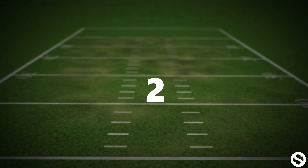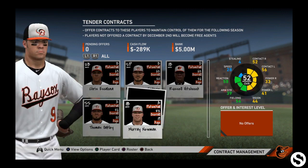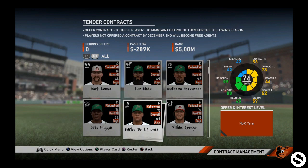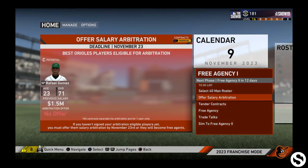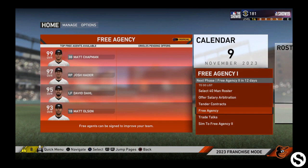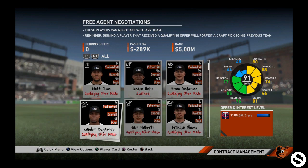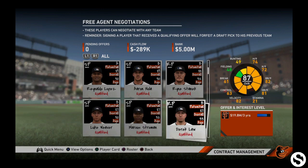Number two: international free agents and a general free agency overhaul. Some of the best signings in MLB are international free agents — who could forget the hype of Dice-K Matsuzaka or Shohei Ohtani? How awesome would it be to have the next Ichiro come over from Japan, or scoop up a young Vladimir Guerrero Jr. from the Dominican Republic? One thing is certain: free agency is entirely broken in MLB The Show. Mookie Betts should not be signing with the Kansas City Royals. Players should sign based on contention level, market size, and team history — not just willy-nilly. Let the good players sign with the Yankees or Dodgers, the way God and nature intended.